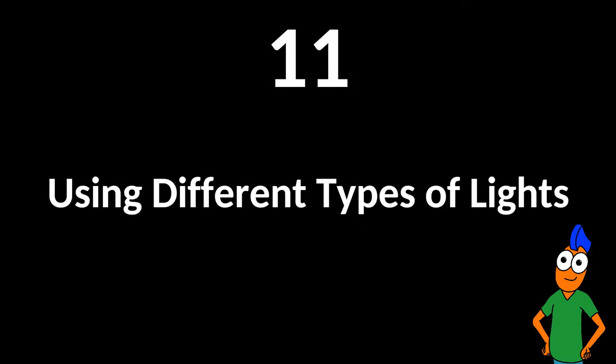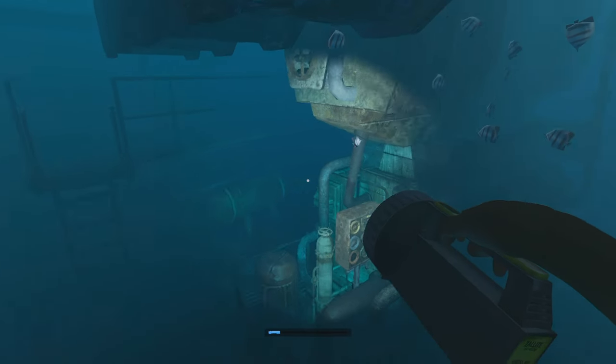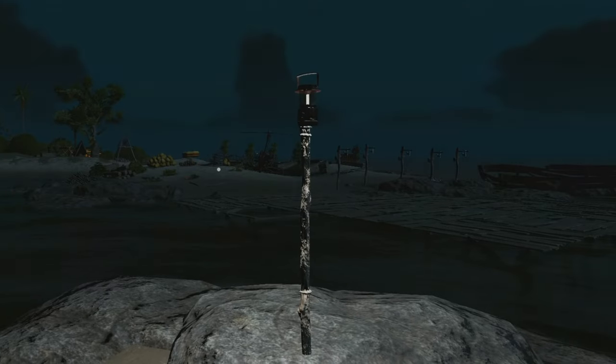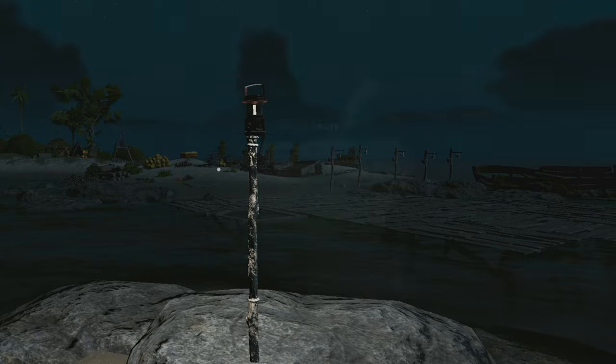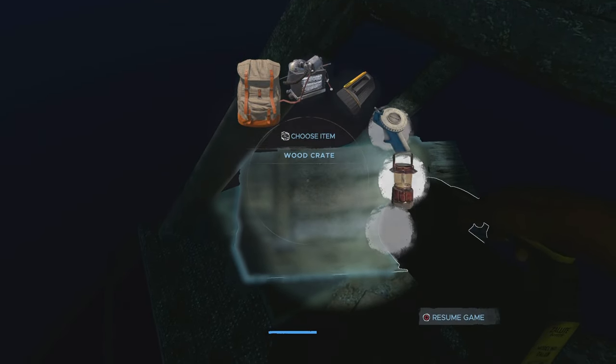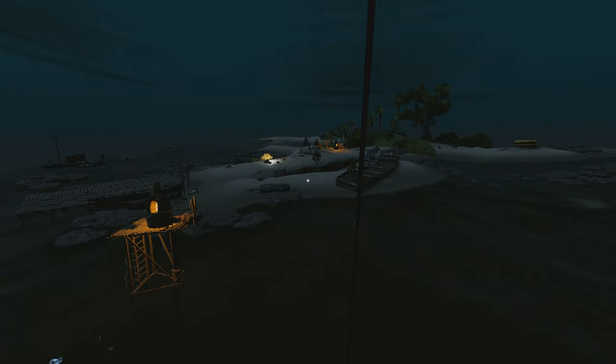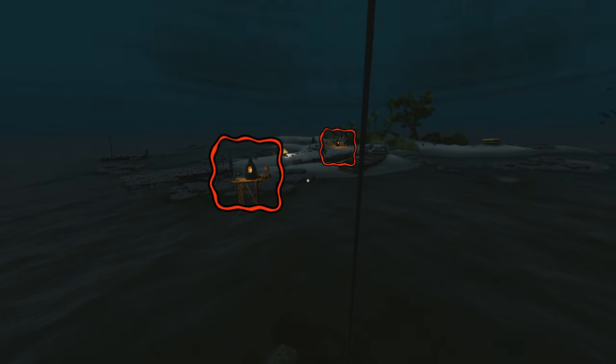Using different types of lights. Use a torch when you go swimming and diving into dark areas. Use the lanterns to light your camp. Torches and lamps never run out of power, so you should use them however and whenever you wish. The brightest perpetual light comes from the furnace, but despite its bright light, it cannot be seen from very far out at sea. Setting up a lighthouse to help you find your way home is not very effective.